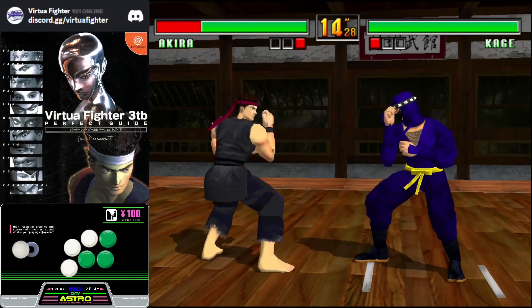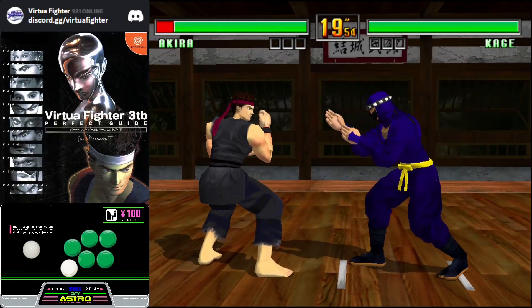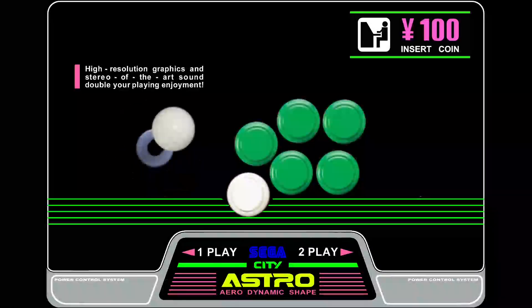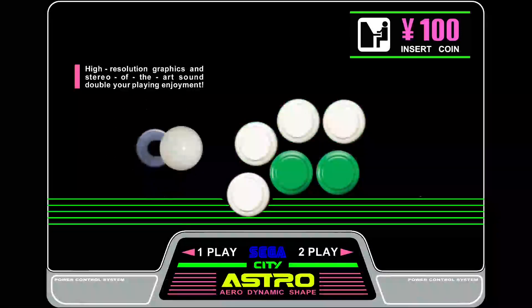The amount of time spent in the stagger can be reduced by struggling. You can struggle by inputting as many directions and button presses as possible. A common method of stagger breaking is circling the joystick while holding G and simultaneously mashing the punch, kick, and evade buttons.